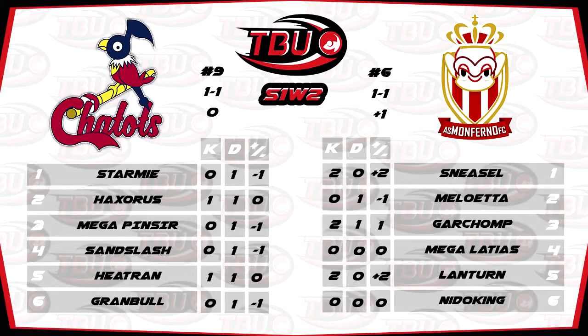First up, we had the St. Louis Chatots versus AS Monferno. Very big game there. The St. Louis Chatots are a Sinister Sableyes team, and of course AS Monferno is Alex Wonsie Baynet. This resulted in a 4-0 victory for AS Monferno.